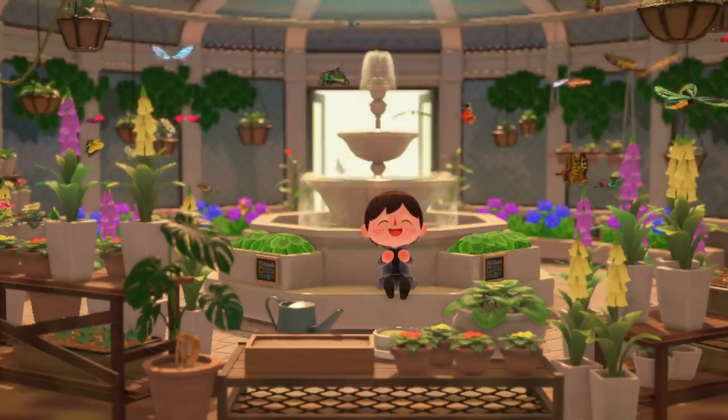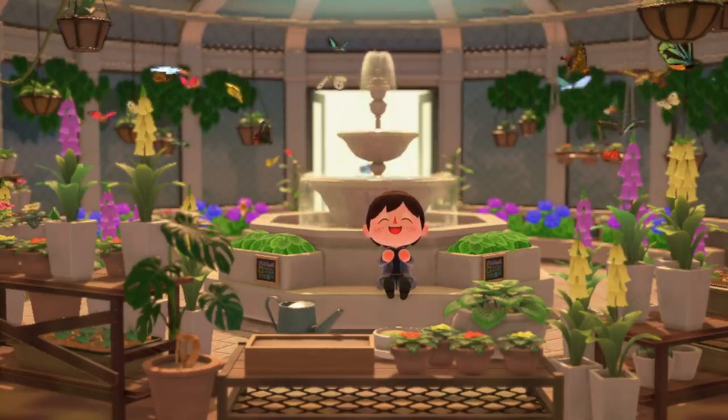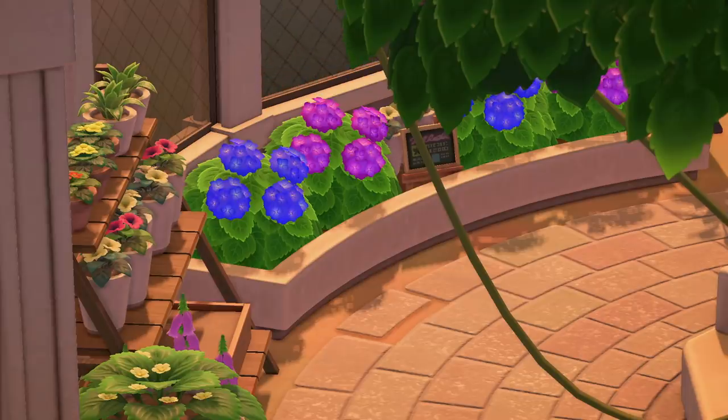Number 7. The butterfly room in the museum is probably the most popular room in the museum in this game. What's not to love? It's so pretty — there are flowers everywhere and butterflies fluttering all around you. If you look on the left side of this room, there is a beautiful shelf with a ton of plants on top of it. It looks like there are succulents and different flowers from the game, and this item would honestly be a staple piece in any greenhouse or flower-themed build. You could even put it inside your house and it would be so pretty.